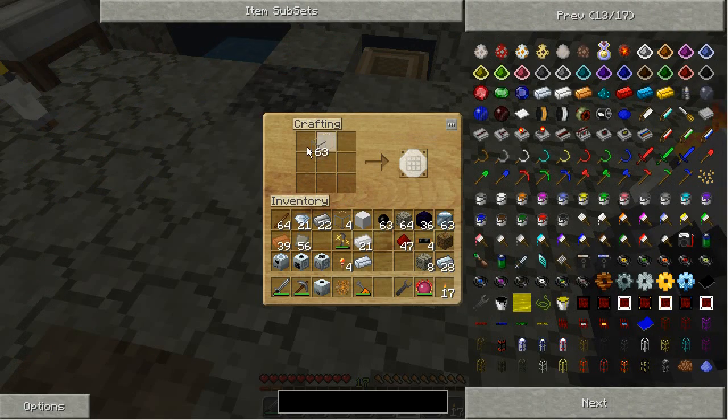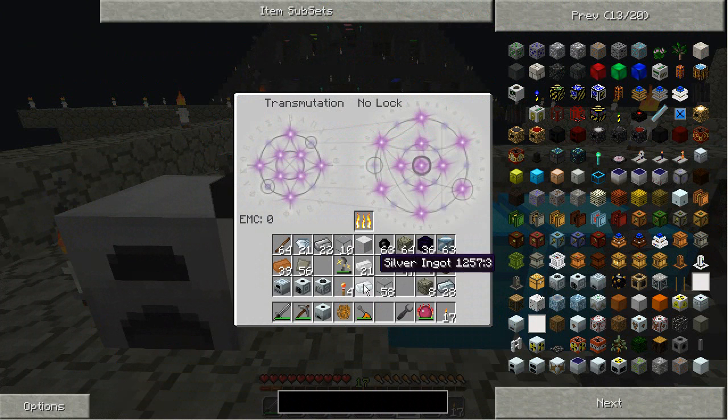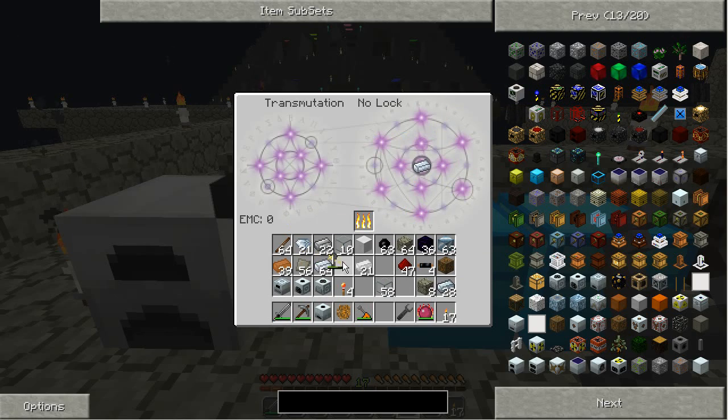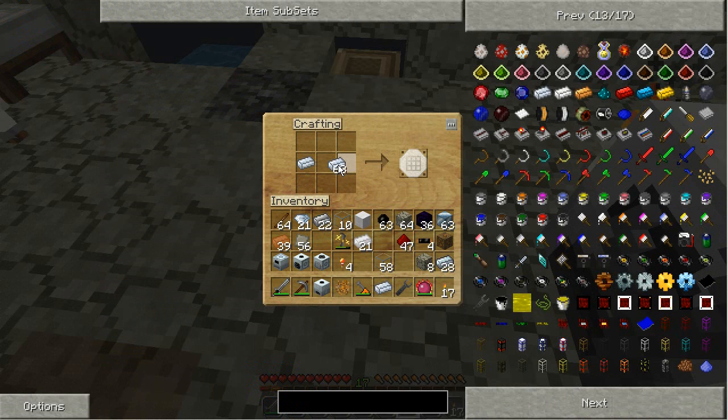If you take glass like so, silver on the sides, diamond in the middle, glass — you will get six glass fiber cable. You can have 512 EU per tick before it melts. If you're a little shy on silver and don't have the resources for it, you could use redstone — you only get four cables instead of six per crafting.